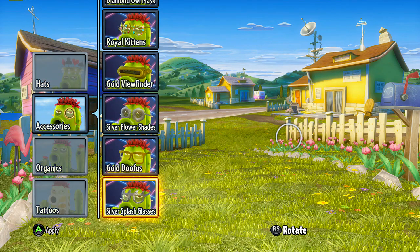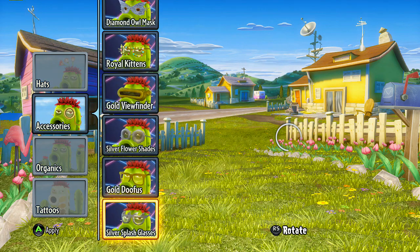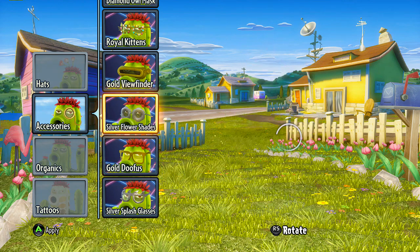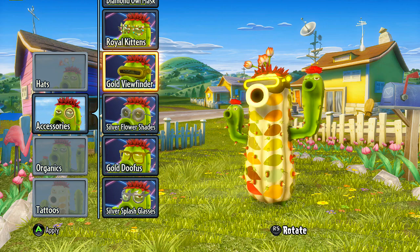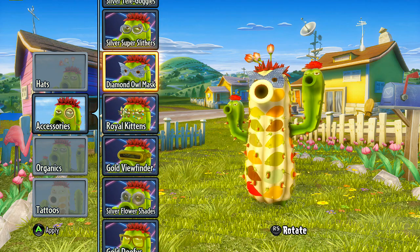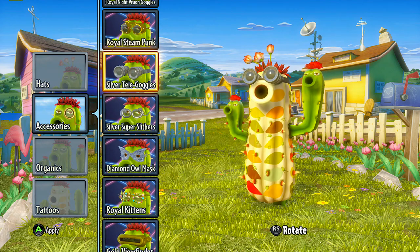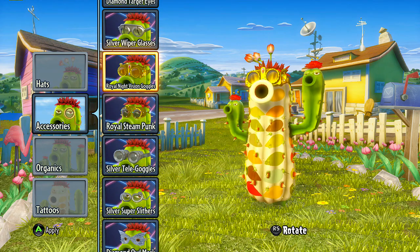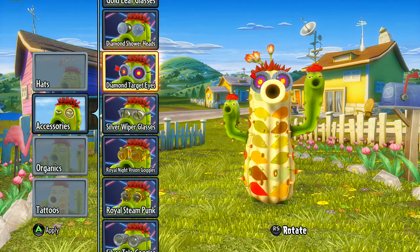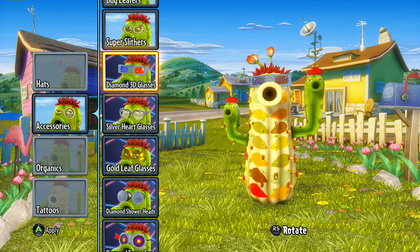Now let's move on to accessories. Some splash glasses, gold doofus — more like cool hipster, you know? — silver flower shades, the viewfinder, royal kittens, the diamond owl mask, silver super slithers, silver telegoggles, the royal steampunk, night vision goggles now in royal, wiper glasses, diamond target eyes — you can go all diamond baby — diamond shower heads, the gold leaf glasses, silver heart, and the 3D glasses.